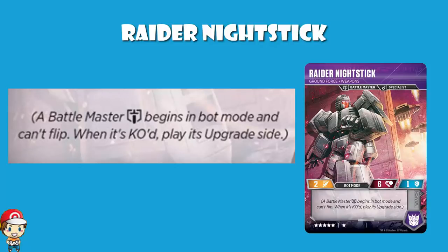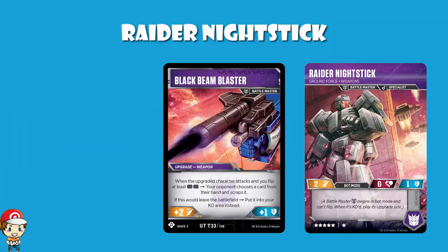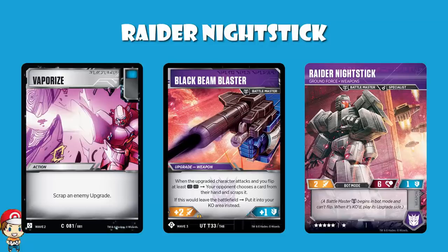So let's just flick over to the upgrade side. When it is KO'd, it doesn't go to the KO area — it turns into an upgrade and you get to attach it immediately. To be clear, you attach it at the end of your opponent's turn, meaning that even though they can remove it with something like a Vaporize, they can only get rid of it after you've had a turn, which is fairly relevant.